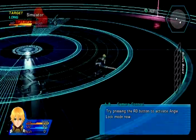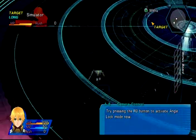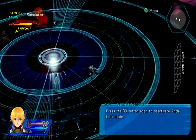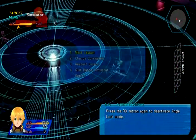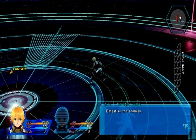Nice little basketball view, I guess. It's zoomed out a bit more. I prefer the angle lock actually - the camera doesn't get caught up in the arena. Basic curriculum - this is practice. We're talking about practice. Press the start button to switch enemies.